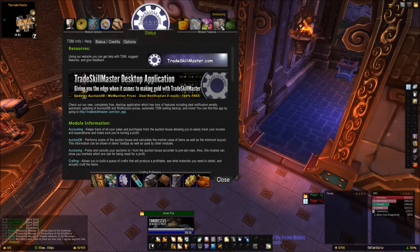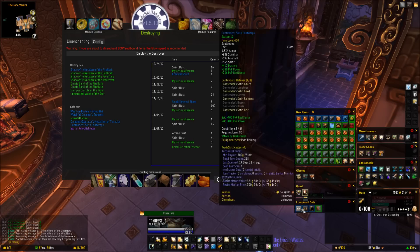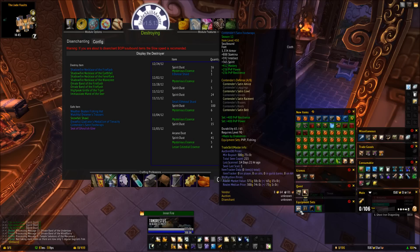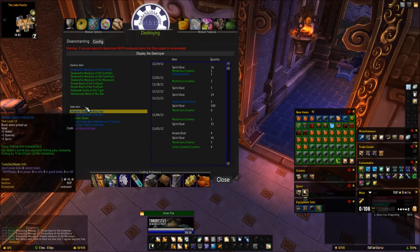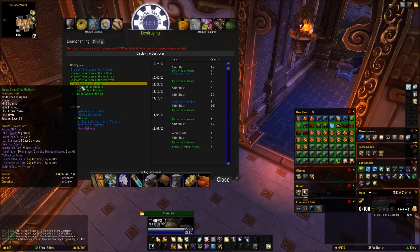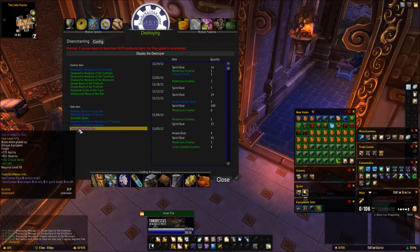We want to click on this little boot icon that says 'Destroying.' Now, what happens a lot of times is you could end up destroying things that you want to keep, so we want to make a safe list so that doesn't happen. Down here are the items that I don't want to disenchant. We have all the disenchantable items here in the destroy item list.